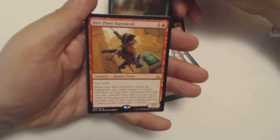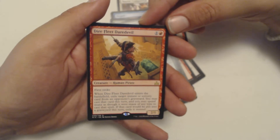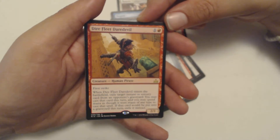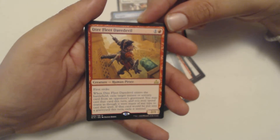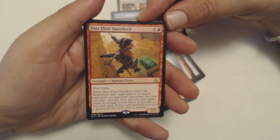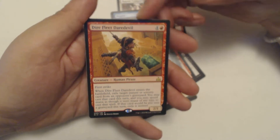My rare is Dire Fleet Daredevil — one and a red for a 2/1 Human Pirate. Has first strike. When it enters the battlefield, exile target instant or sorcery card from an opponent's graveyard. You may cast that card this turn, and you may spend mana as though it were mana of any type to cast that spell. If that card would be put into a graveyard this turn, exile it instead. That's pretty good.